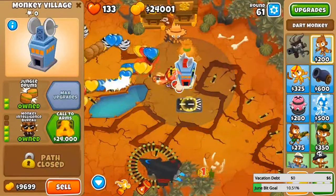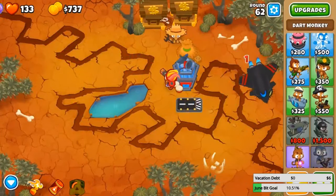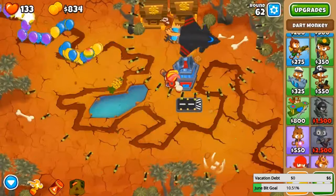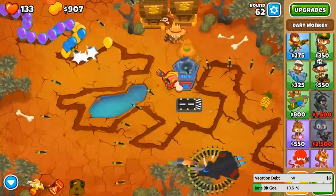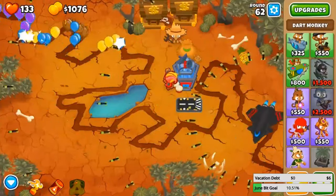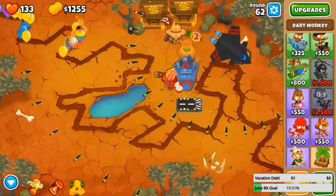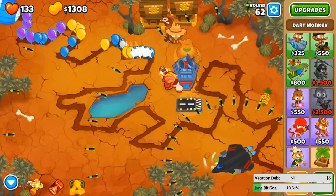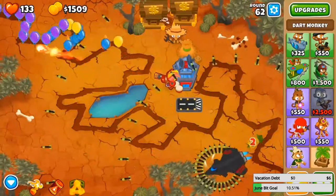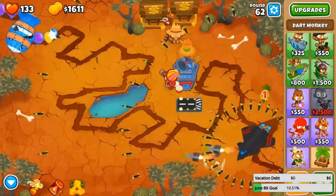I'm gonna use Call to Arms — let's get the strongest Sky Shredder we can. Let's see if we can get to like round 80. I think this can handle ZOMGs by itself, especially with the missiles. It's one-shotting MOABs, should not be too hard. It's three-shotting BFBs — so if you do the math it will 15-shot the ZOMGs I think, assuming 200 HP for MOABs, 700 HP for BFBs, 4000 for ZOMGs, and apparently the BAD balloon is 20,000 health.